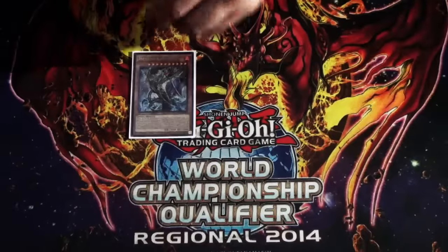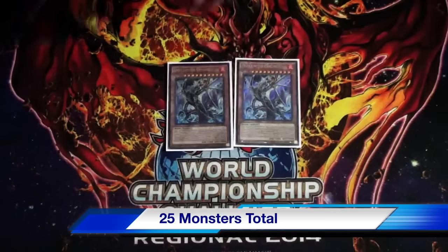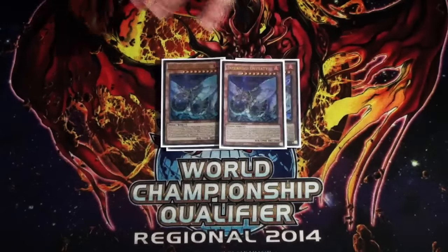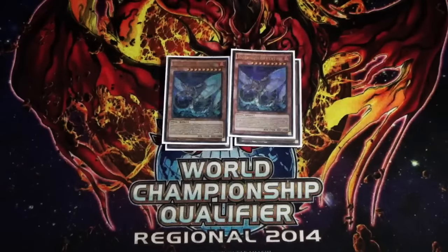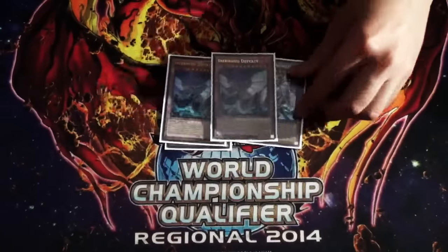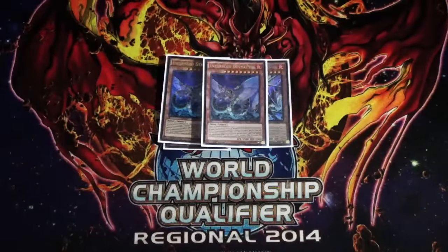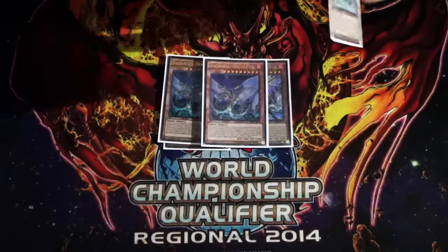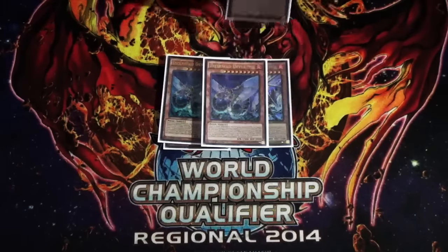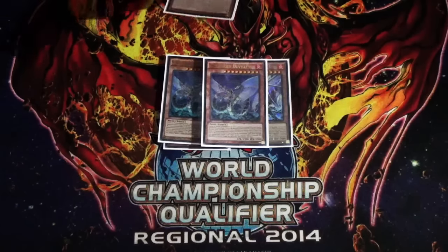For monsters, starting off we played 2 Infernoid Inuku — main boss monster of the deck, blows up all monsters when he hits the field. 2 Deviati — blows up all spells and traps when he hits the field, negates monster effects, negates spells and trap effects. I like 2 because having the option to go into it is really nice and it's what you need to make Tiara. You can send it with Decatron and your opponent going to their next turn has to deal with a monster negation or spell and trap negation — it gives them a roadblock to get over.